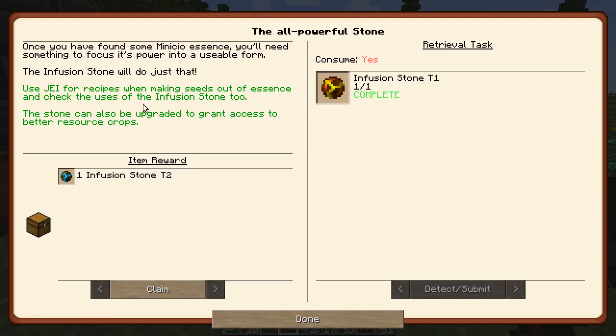And then over here, we've also got this all-around, all-powerful stone. If we build a Tier 1, we get a Tier 2. I wish I would have known that because I already built a Tier 2. Anyway, we'll claim that. That's cool.